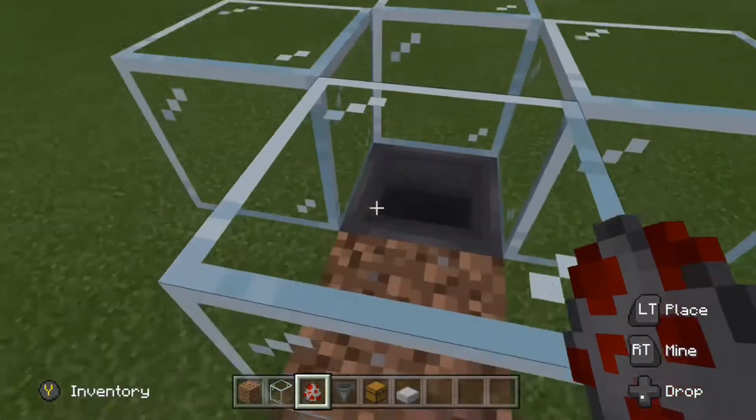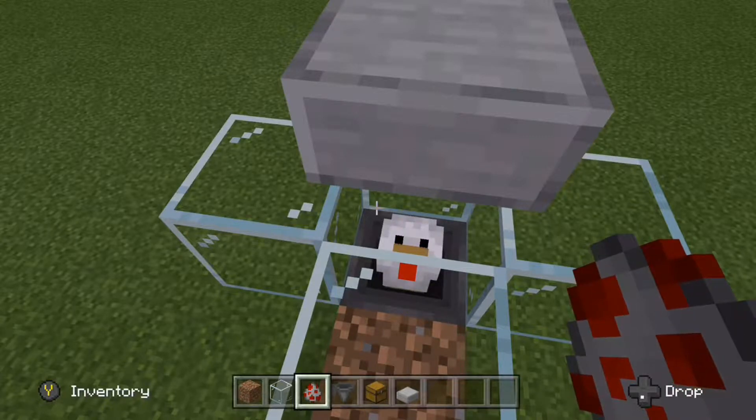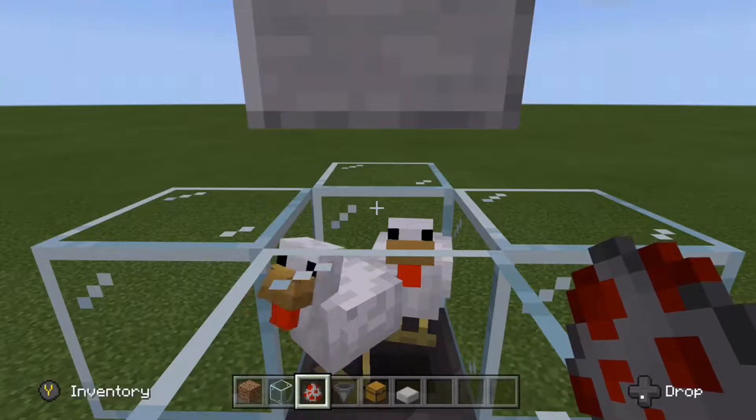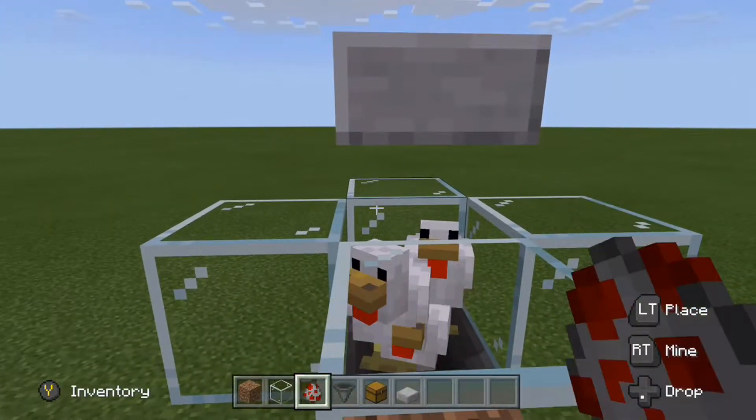I accidentally fell off. Once you've got your first chicken in, it will be very hard to get the next ones in because you have to mine the slab and then place it quickly back again once they're in.